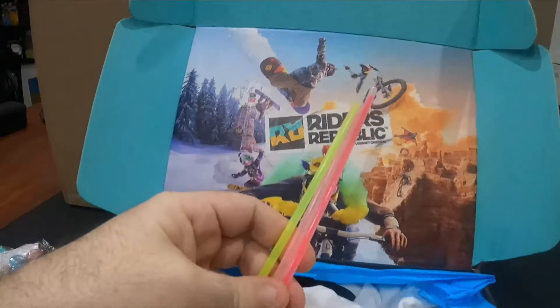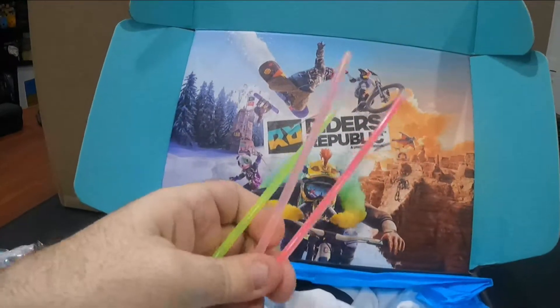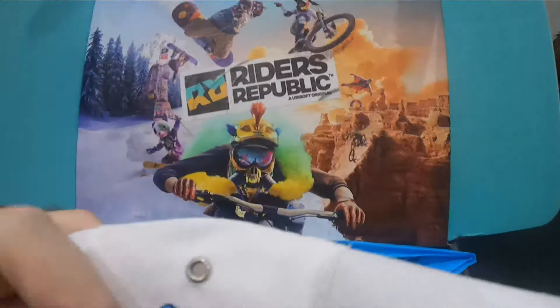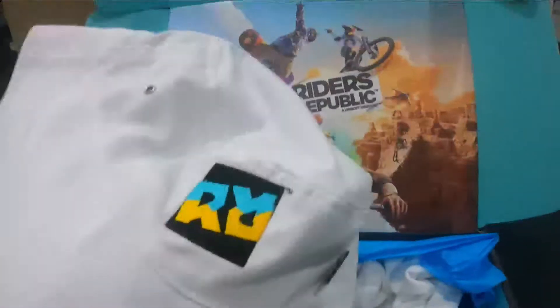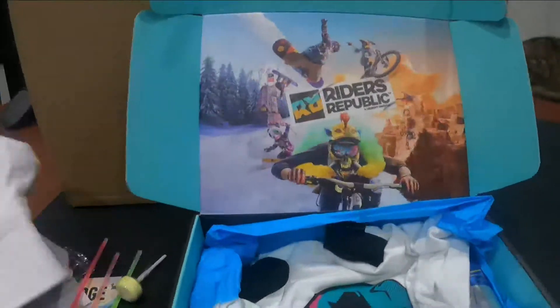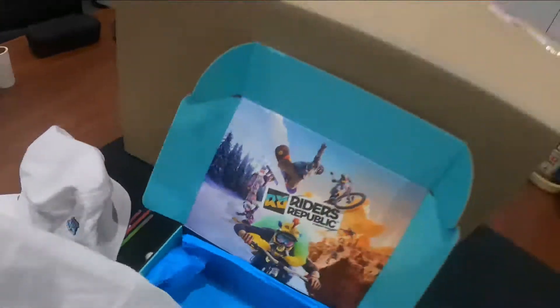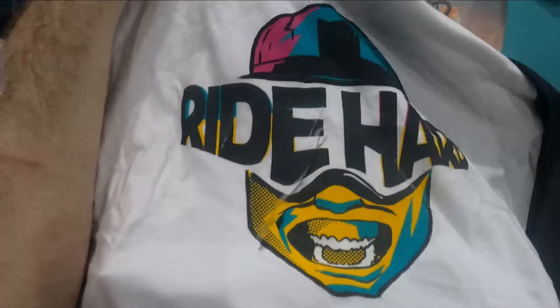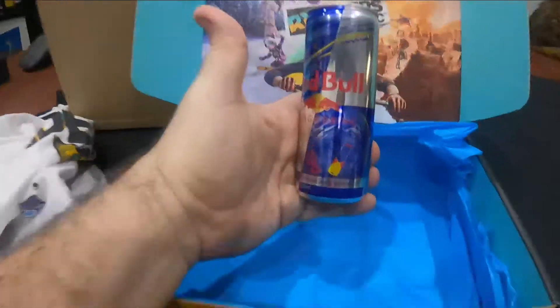We've got some glow sticks which I'll snap and deliver tonight when we go live. Oh hell yeah! Awesome — with the Riders hat, how good is that? That is fantastic. Oh and there's a Riders shirt — 'Ride hard baby.' I think that's actually one of the designs you can get in the actual game. Ubisoft logo on the back, Riders Republic logo on the side — that is rad. And of course the old Red Bull, baby.